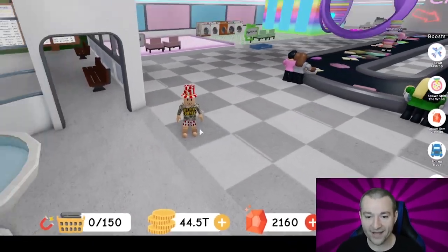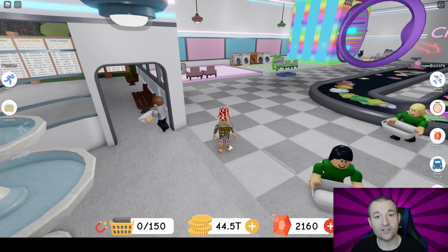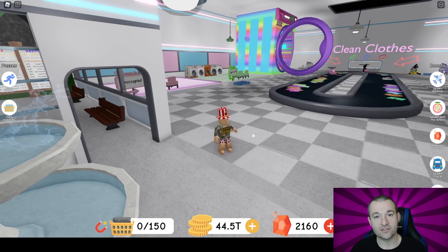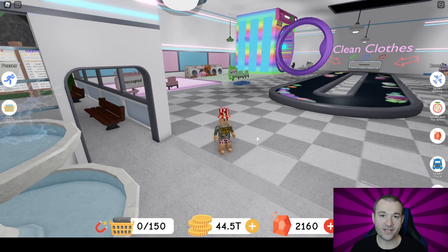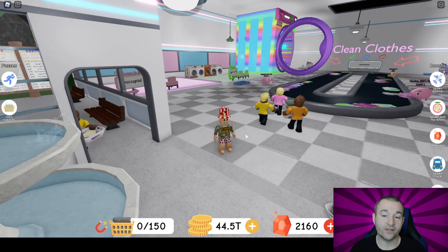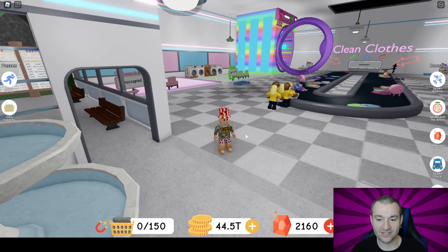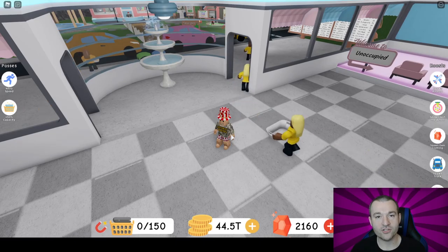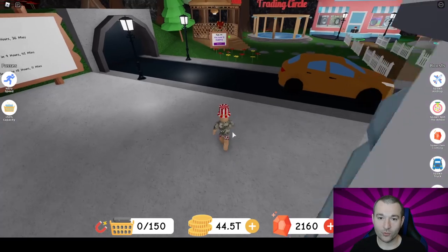Right off the bat — every time you rebirth, the benefit is you'll get twenty percent more gold when you clean your clothes and turn them in. So after several rebirths, your percentage of gold income is a lot higher than when you first started, which makes the process a little bit easier. You get set up just a little bit faster every time, and that's the whole point of simulators: to get stronger and stronger so you can get back up to where you were and push just a little past every single time.